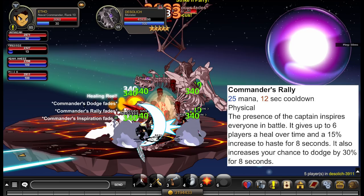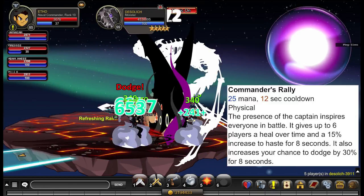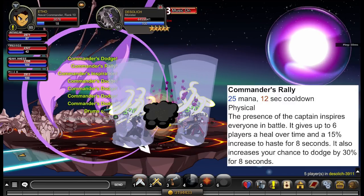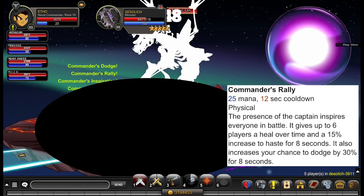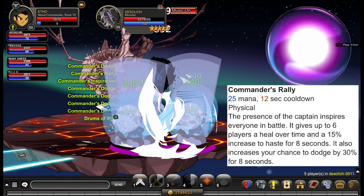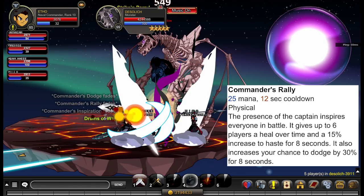Your next ability is called Commander's Rally — 25 mana, 12 second cooldown. The presence of the captain inspires everyone in battle: it gives 6 players a heal over time and a 15% increase to their haste for 8 seconds. That's that extra haste buff I was talking about. It also increases your chance to dodge by 30% for 8 seconds. This ability is actually loopable when you consider the haste buff from both your passive and this ability — you can loop the heal 100%. So you get a loopable heal applied to 6 people at once, plus a haste buff.